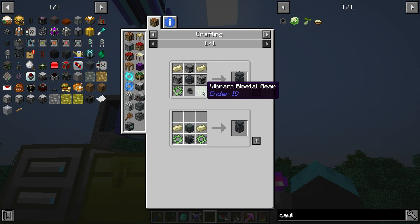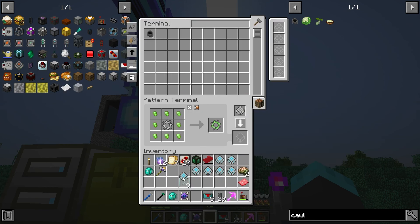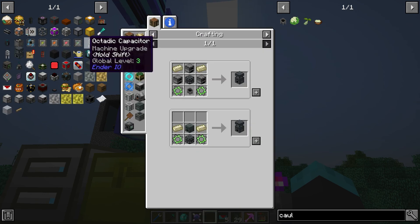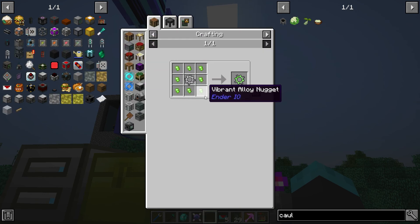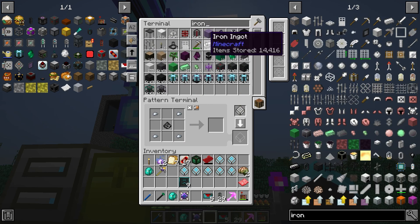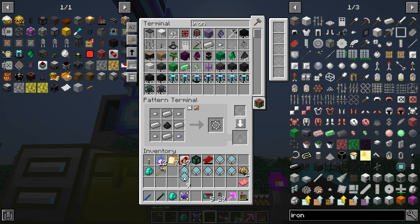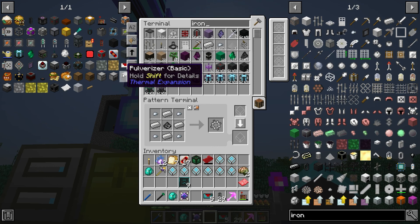Now let's look at these vibrant gears. It needs one of these infinity gears, so we've got to tell it how to make an infinity gear. Iron ingot — infinity bimetal gear. Alright, now it knows how to make that, and it knows how to make the thing above it too.